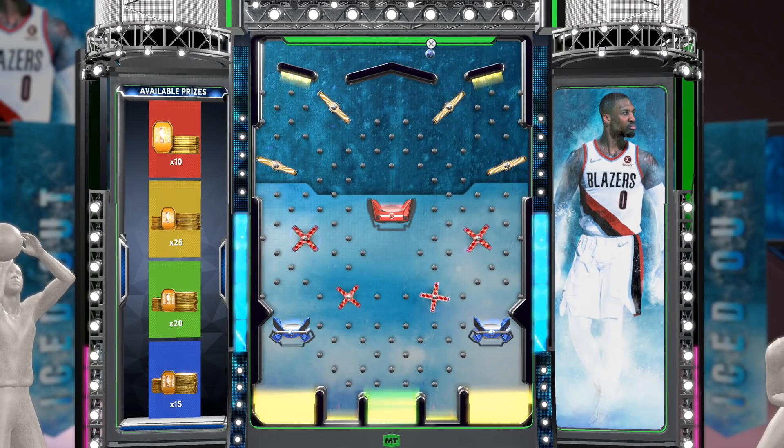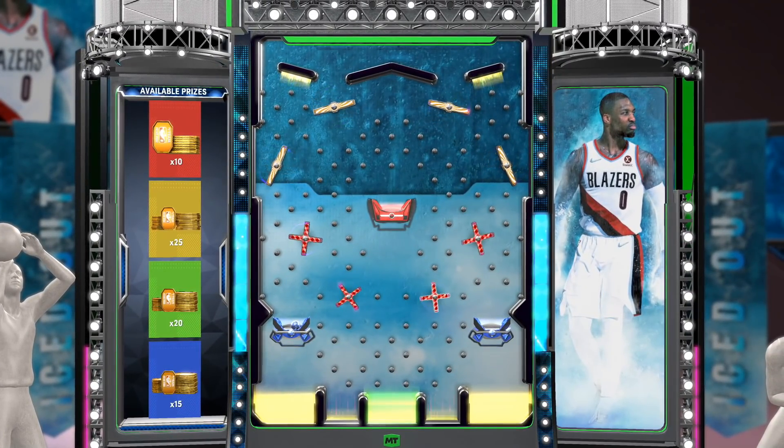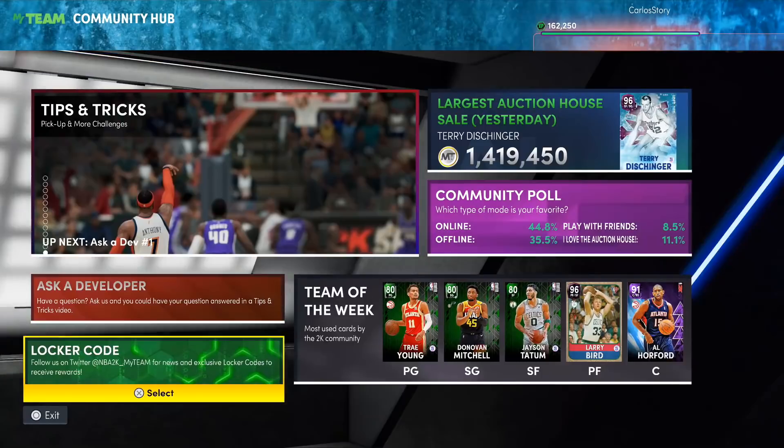You can definitely make some MT off these tokens — use them in the reward market or the token market. We're also going to be getting a new season, so there will be nice updates to both markets. I'm going for the 25-token yellow slot. I dropped it and it bounced around but found its way in — I'll take the 15 tokens, that's the second best option. Red was only 10, so I'll definitely take the extra five tokens. Use that locker code and start stacking tokens for upcoming reward market players or badge packs.